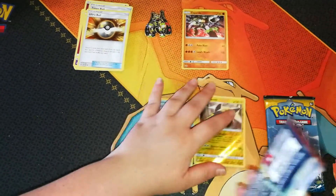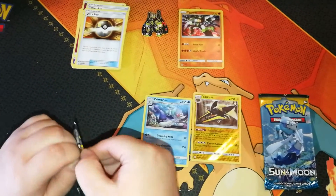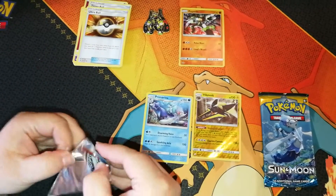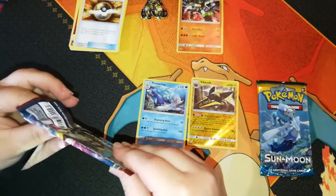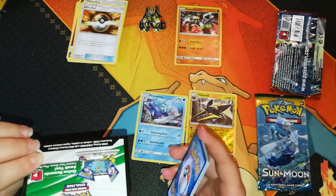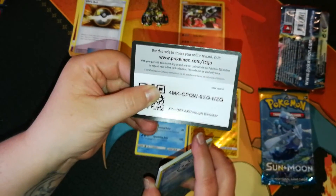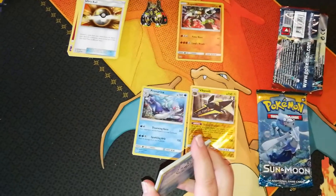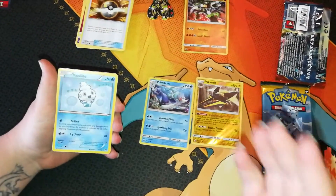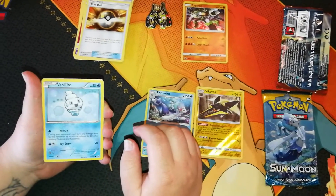Second pack will be Breakthrough. Oh, it's a white card! Fingers crossed, give me some luck. This is the Breakthrough pack, guys. Let's see what we get — see if we get a breakthrough on these cards. Yeah, I get it, that was so cheesy.